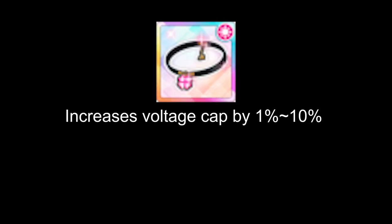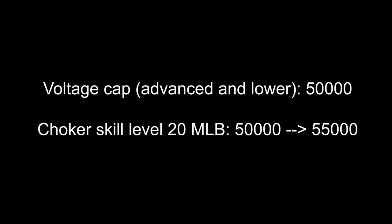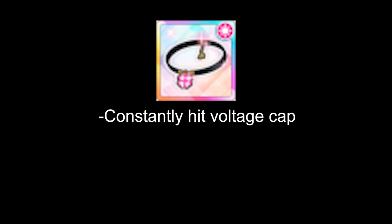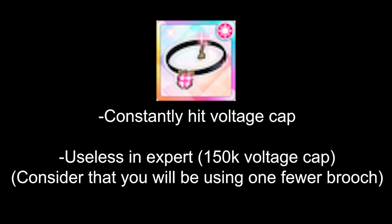The first accessory is Clover Choker. Choker increases your maximum voltage cap by a fixed percentage, from 1% up to 10%. At limit break 0, skill level 15, it only gives 4%. At max limit break skill level 20, it gives 10%. To access skill levels 16 to 20, you need limit break. The scaling is not linear — the first 15 levels give 4%, but the final 5 levels give 6%. The voltage cap of advanced songs is 50k; using a skill level 20 choker raises it to 55k. This accessory is most suitable if you can constantly hit the voltage cap. If you are a whale with max limit break members, this is the strongest accessory; otherwise it is useless. Choker is also useless in expert songs because they have a higher cap of 150k. If using a choker, remember you'll be using one fewer brooch, so make sure you can still hit the cap without it.